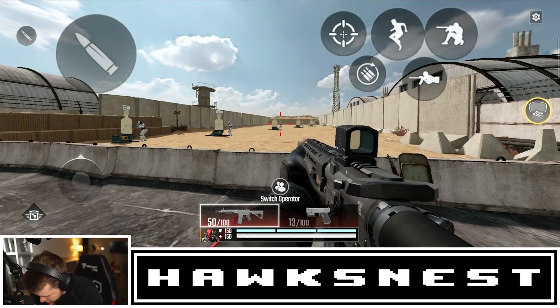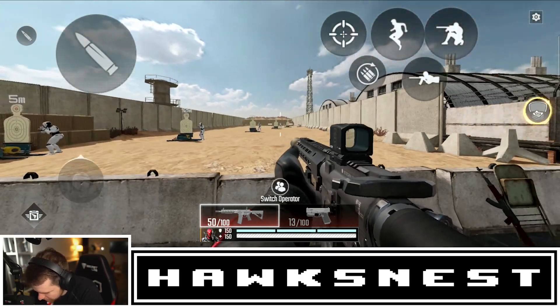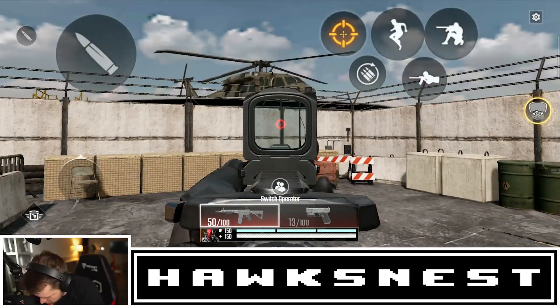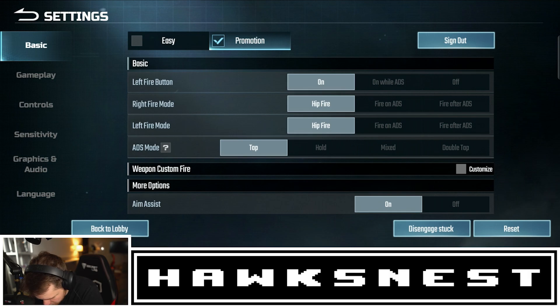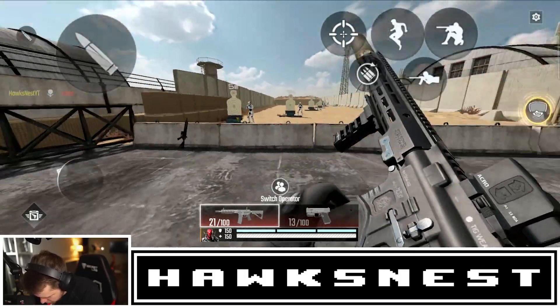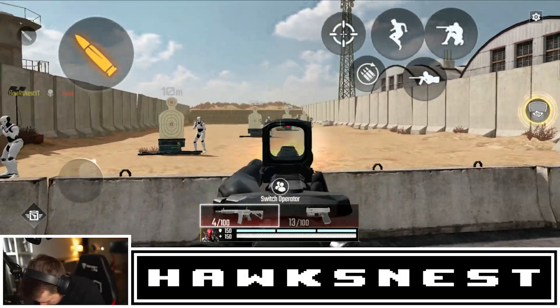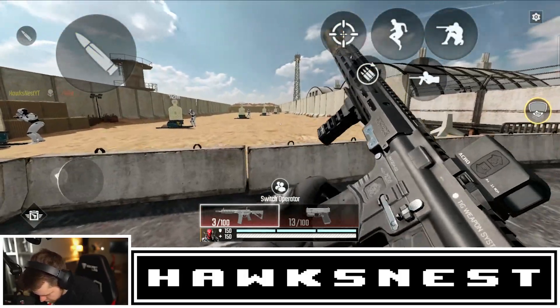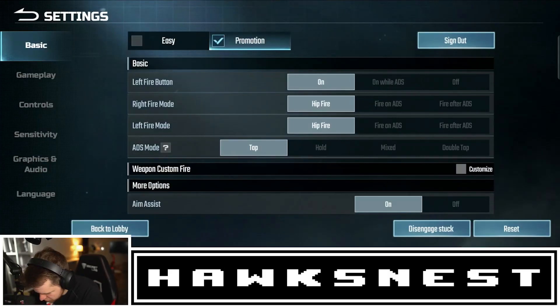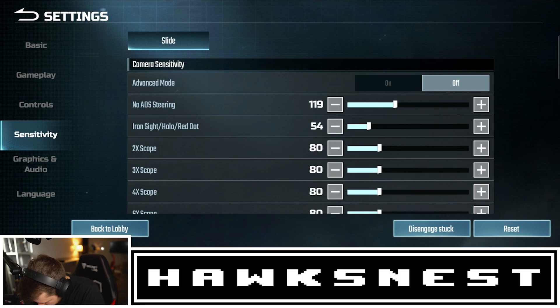For ADS sensitivity — it looks like about a 2x zoom — I want about a 90 degree turn with a swipe of the finger but I'm doing a little more than that right now. Let's bring it down to 60. Yeah that's pretty good. Control at range feels a little high still, so I'll go 54. For the 2x I'll go down to 42.